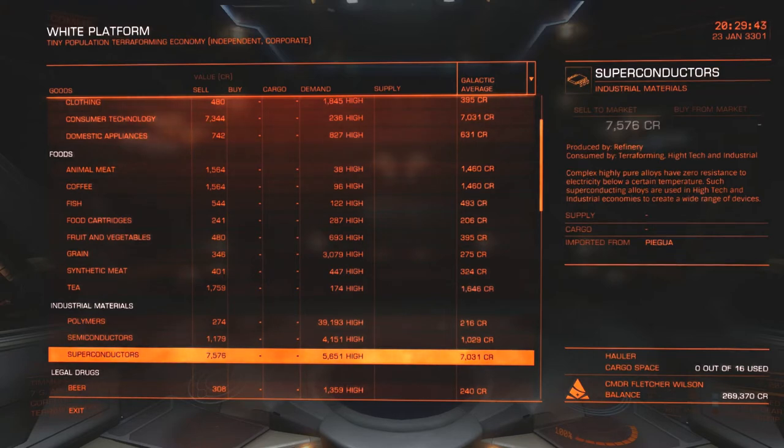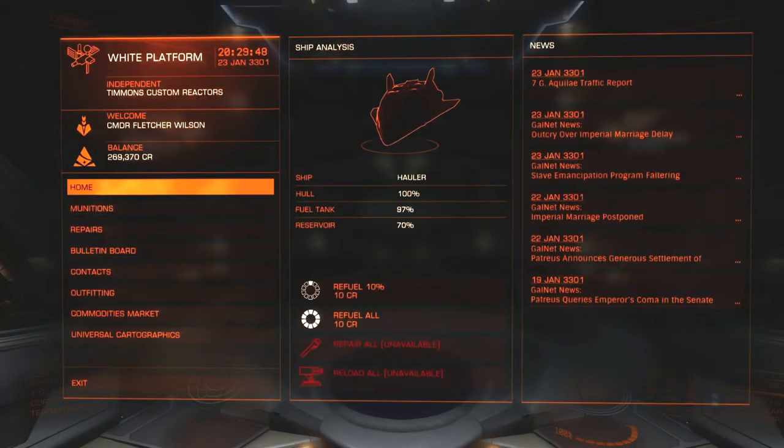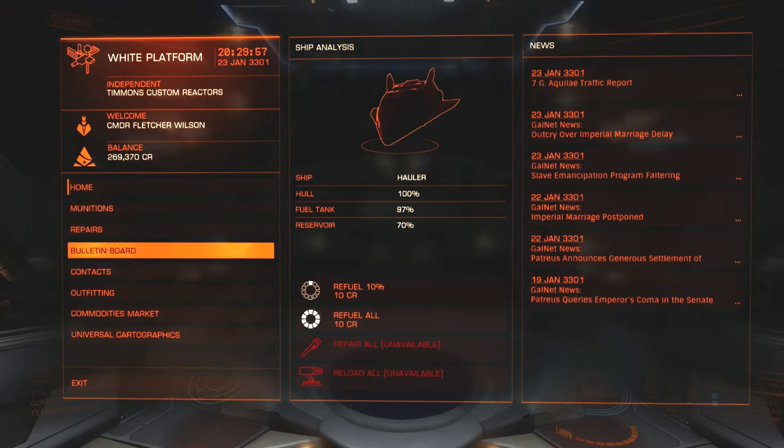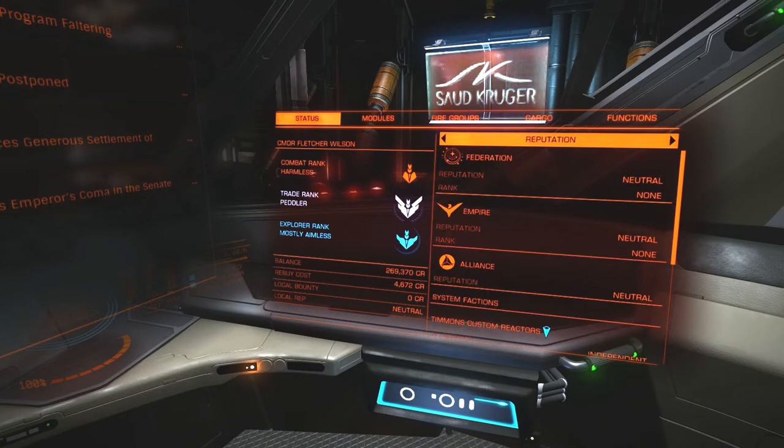To get 16,000 credits per run I had to dump my fuel scoop and swap in a new cargo hold for 16 units of cargo space. I didn't record any of it, which is unfortunate because I did get interdicted once and destroyed. That cost me about 3,500 credits — not too bad. The rebuy cost is now 4,672 because I bought some extra equipment along the way.